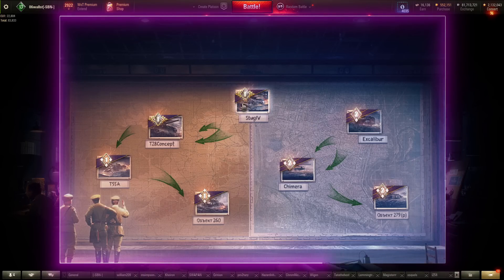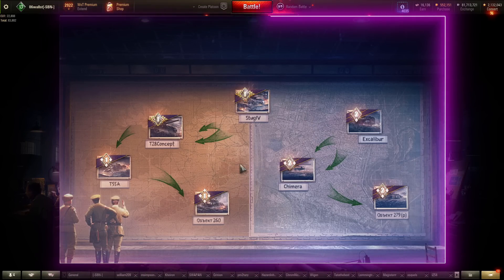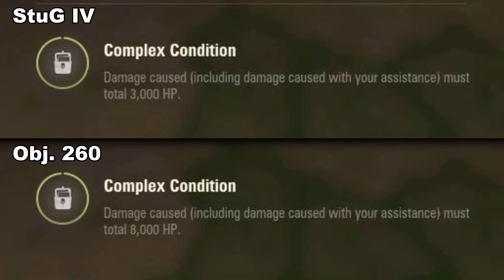Therefore, here I'll only be covering the difficult 260 missions. Any advice I provide applies equally to the lower counterparts of these missions — learn how to do LT-15 for the 260, and you can do it for the lower ones too. First mission set: Object 260 LT-15. Damage caused, including damage caused with your assistance, must total 8,000 HP. Secondary condition: enable your allies to destroy five enemy vehicles by spotting them or immobilizing them by destroying their tracks. Win the battle.